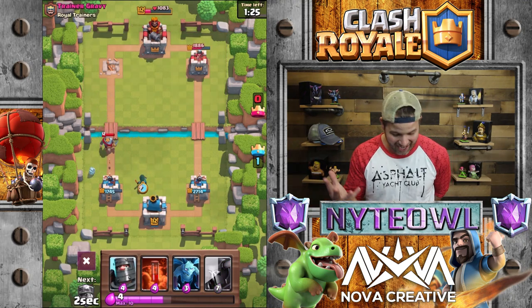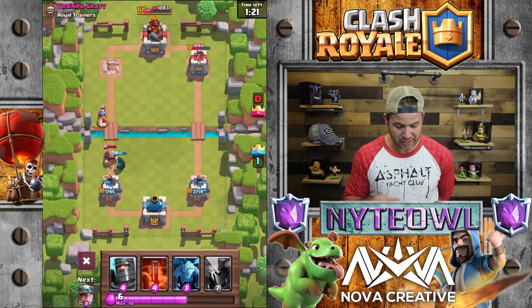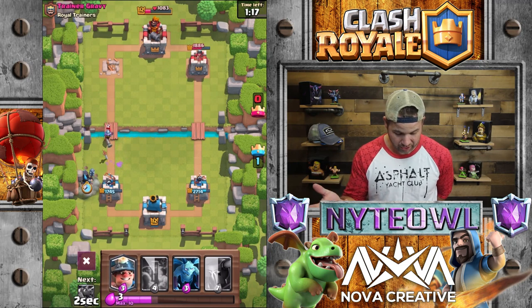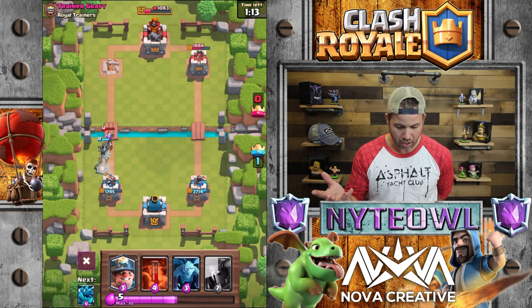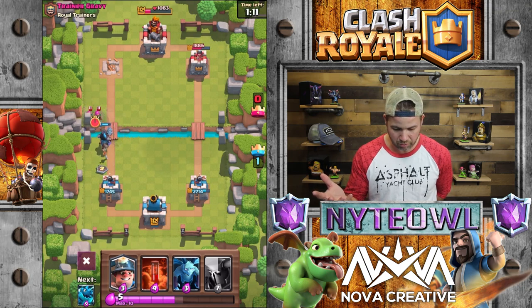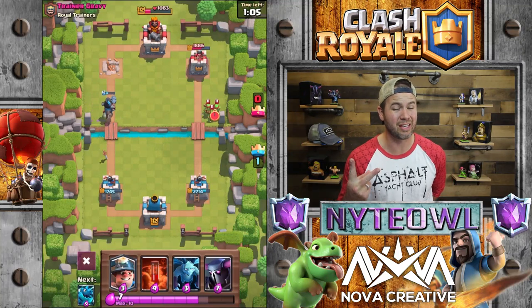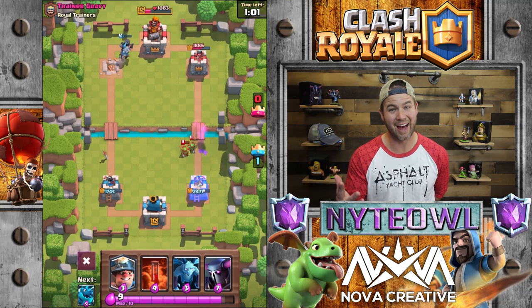I do like the stun effect that he has — it's kind of cool. Basically I just replaced my E-Wiz in this deck with the E-Drag, and I think it's making a pretty good replacement. It hits three targets instead of just the two that the E-Wiz does. But it does cost five elixir, so there is that as well. I don't know what's the better trade-off here.